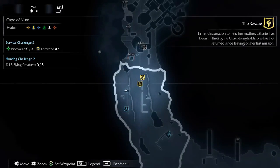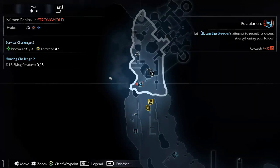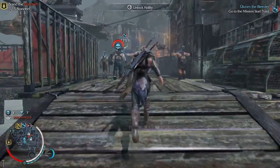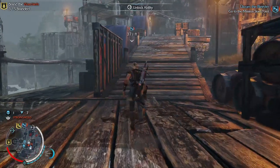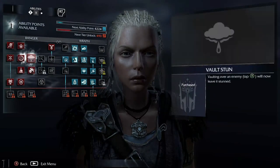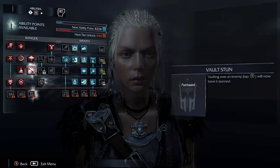Betrayal... wait, is that the one? No, here it is — Recruitment. Good, that's what we want ladies and gents. We're just gonna run through the stronghold and make this happen. We could unlock something here — death threat? Nah, we'll hold on to it.